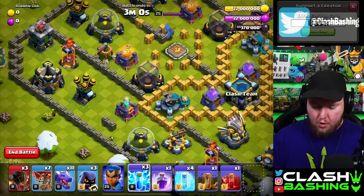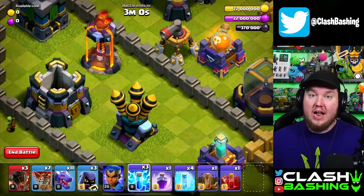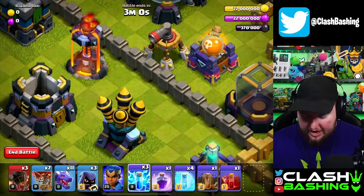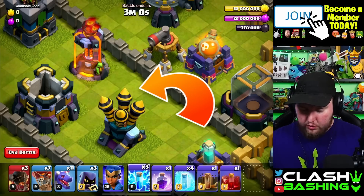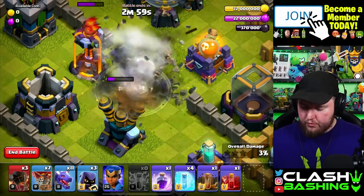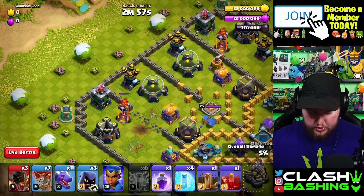This was tricky, but I got you guys. We're going to start right over here. We're going to use our lightnings first — right on this lighter tile in between the Multi, the Air Defense, and the Sweeper. That's where we're going to use our three lightnings: one, two, three. Right in there should take out the Air Defense and the Sweeper.